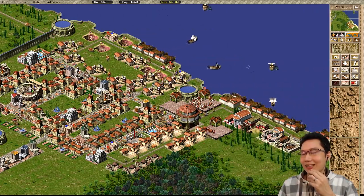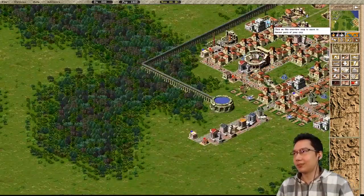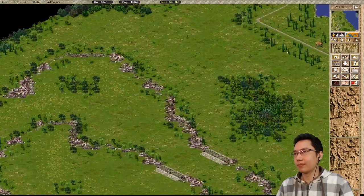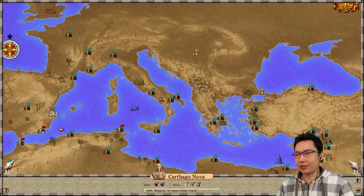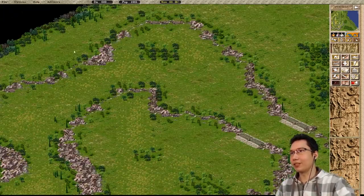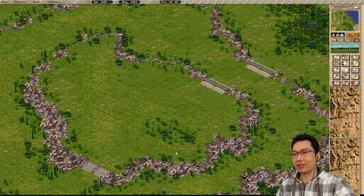We've got to get our food supply going. Instead of a wine or oil industry — actually I probably should focus on oil because eventually we need to import wine and not export it. This is a land trade route and they will buy oil. They buy wine too. I'll focus on oil. So I'm going to clear off some space here and have another block.